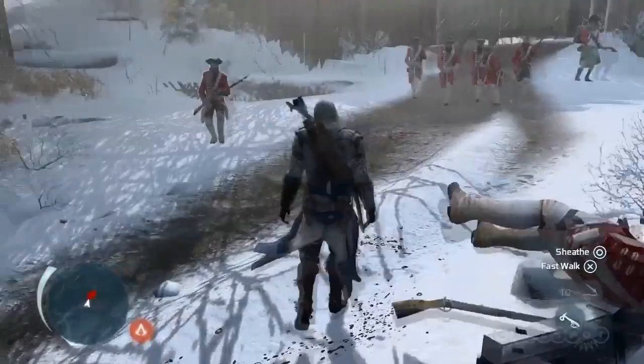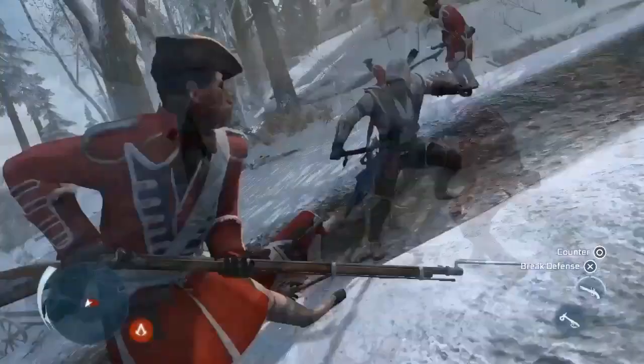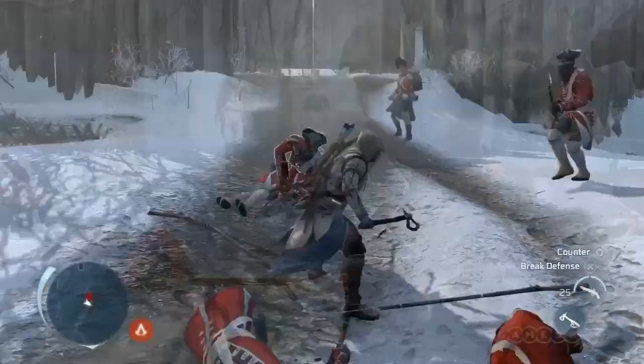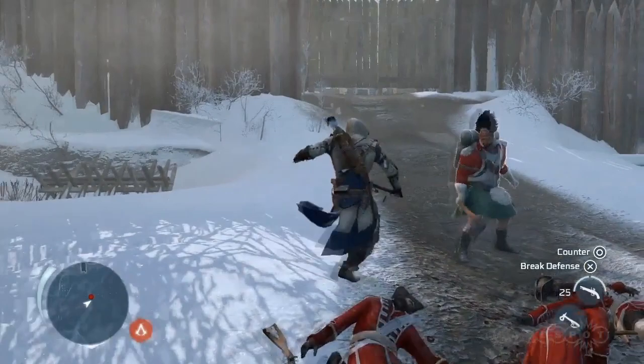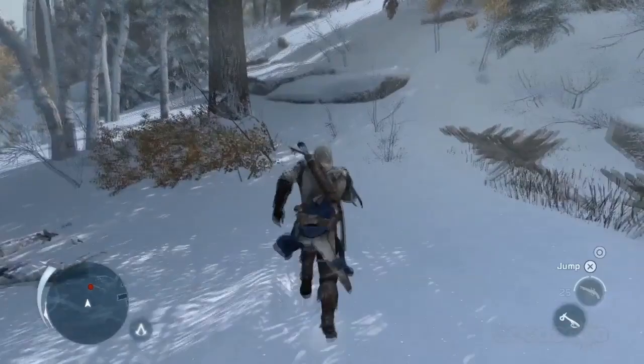Once you counter an enemy, you have a choice of what to do — whether to assassinate or throw them. Enemies can now attack together in unison; we call that a dual counter. We've also worked a lot on the different archetypes in the game to make sure that you have to change your strategy depending on who you're attacking. In this instance your base attack won't work, and you need to use more advanced tactics. You may not have noticed, but all that combat took place on uneven terrain — just like our navigation, we've tried very hard to make it believable and contextual to the environment.